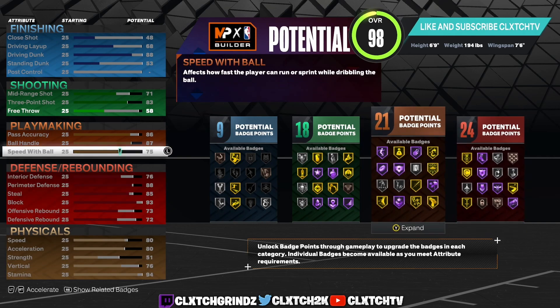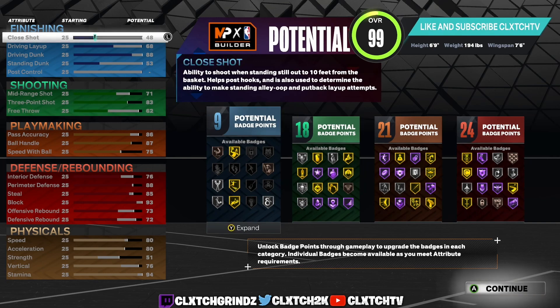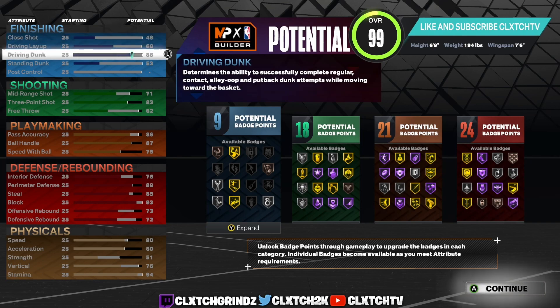Our stamina we are putting to a 94 — that's going to be a 98 with Gym Rat. That's pretty much all you need there. The rest of these attributes put onto your free throw, so you have a 62 free throw which is definitely more than enough to hit free throws if you want to use the build in Rec or Pro-Am. As you guys can see, this is the build — 9 finishing, 18 shooting, 21 playmaking, 24 defensive. Really solid build.